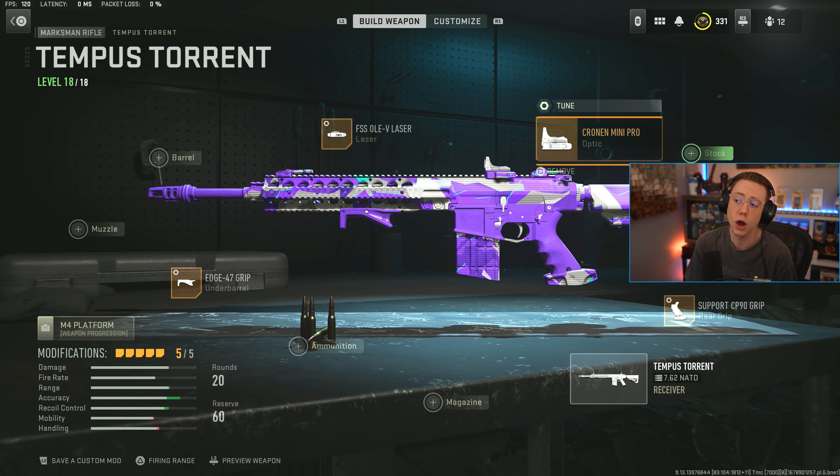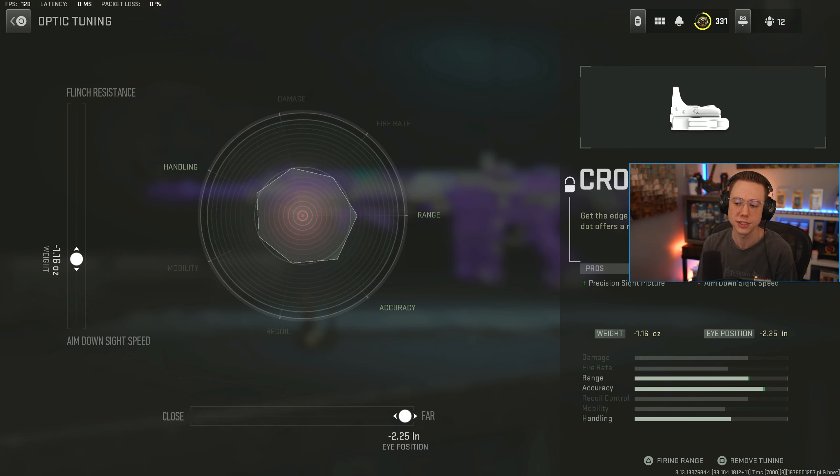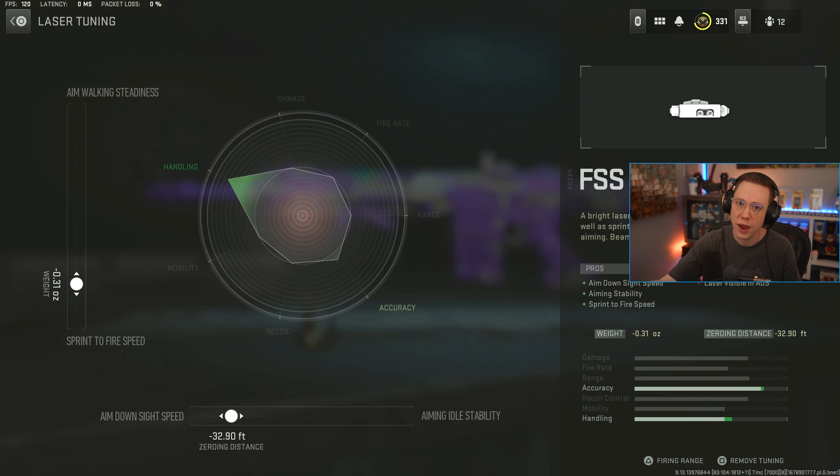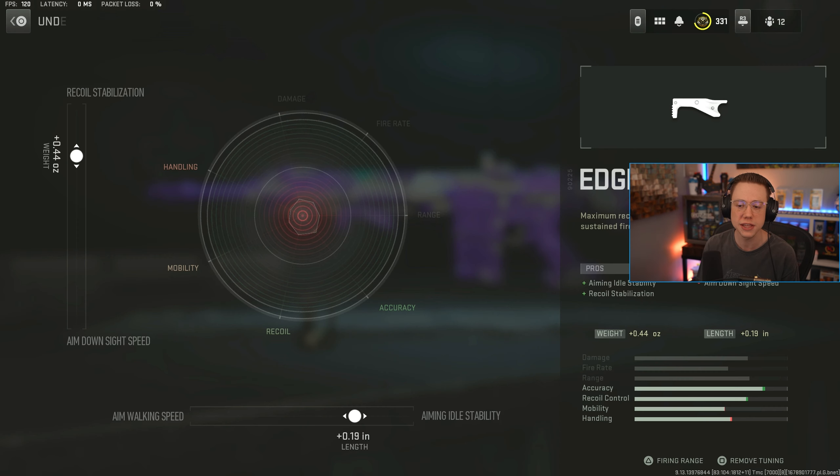I go with the Crony Mini Pro optic for multiplayer — your basic blue dot. If there's one you like more, use that, but I tuned it for the furthest eye position and slightly faster ADS. I also use the OLAY laser. Yes, it shows when you ADS, but you just have to be mindful about pre-aiming corners. It helps with ADS speed and sprint-to-fire, keeping some aggression in the setup. Lastly, I go with the Edge 47 for general stability — easier to shoot, easier to spam, easier to stay on target, tuned for better stability and stabilization.